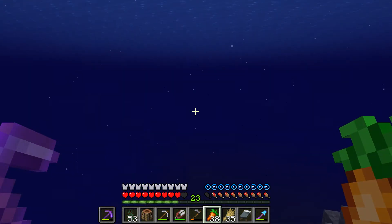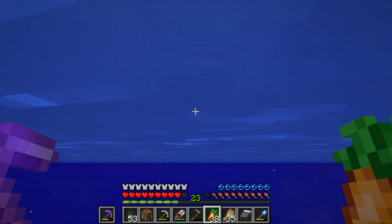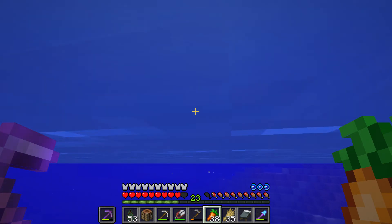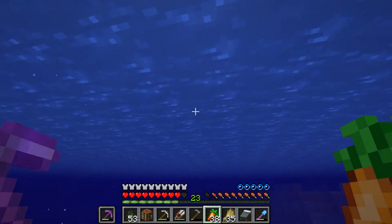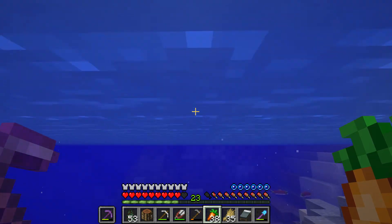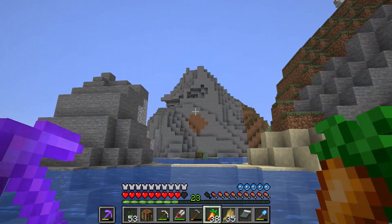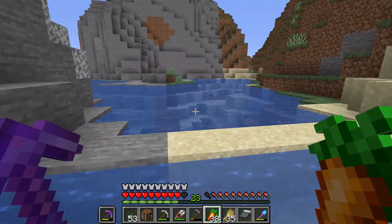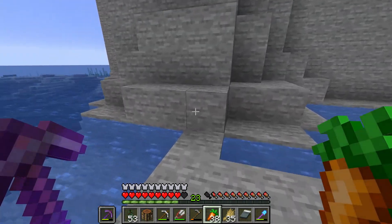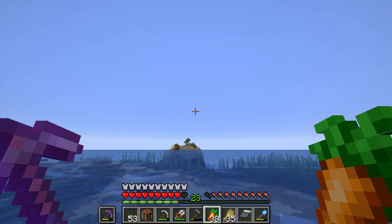We're going to have to head over here a little bit. Swim, swim, swim. All you have to worry about in the water is the trident. I have a modded server where you have to worry about sharks. The drowned with the trident are not really much of a problem. So we're almost at the 0 Z axis — I still need to head over here a bit more.